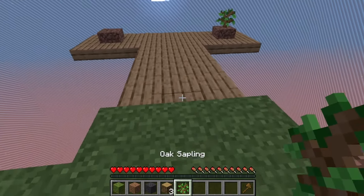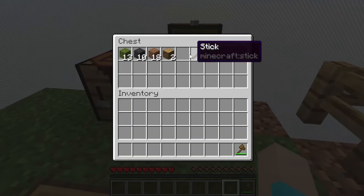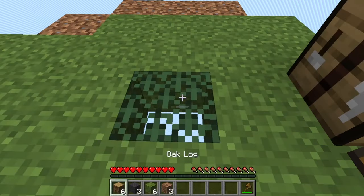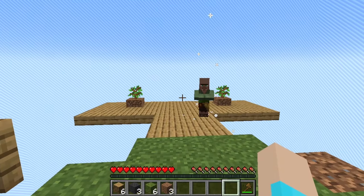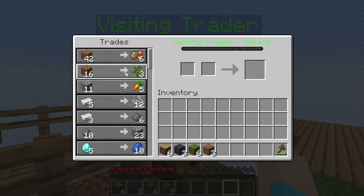We got another sapling, so I'm thinking for our house we'll build it around the center block here. Why did it change? I didn't want you to change. One thing I would like to do with this SkyBlock map... oh my lord, who are you? A visiting trader!